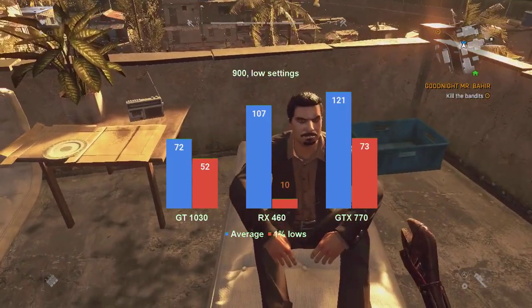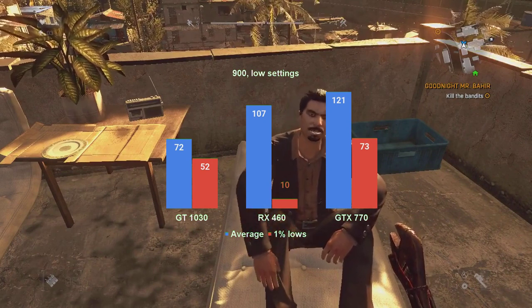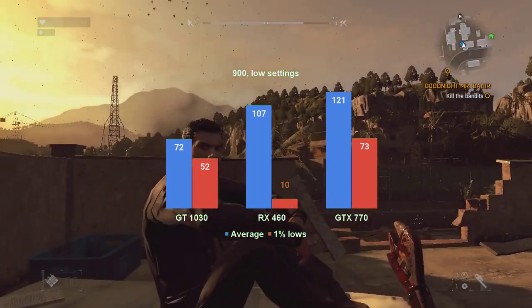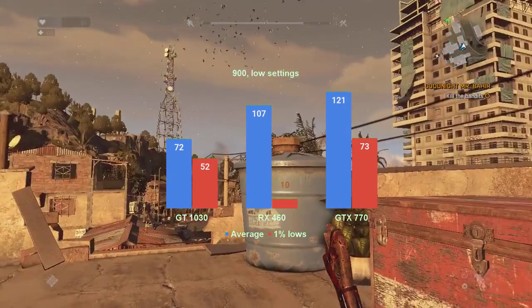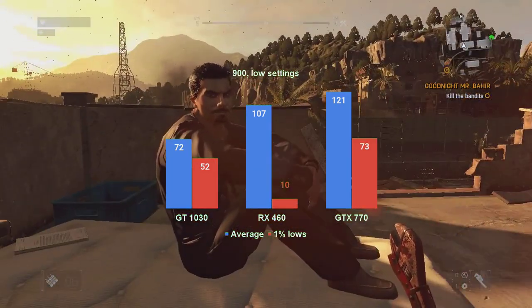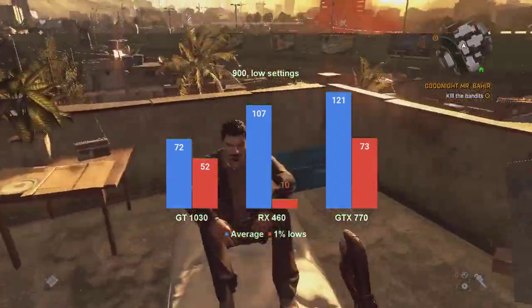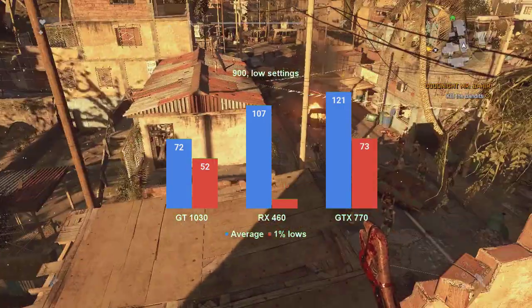At 1600x900, which is a reduction of pixel count to about 70% of Full HD, we should be getting a performance boost of around 40-50%. The GT 1030 is the only card that had its performance increased almost proportionally with the pixel drop, now averaging 72 FPS with 1% lows in the low 50s. The GTX 770 ended up hitting just over 120 FPS on average, with 1% lows of just 73. The RX 460 bumps up the average to 107 FPS, but the 1% lows are even worse than at 1080 resolution.